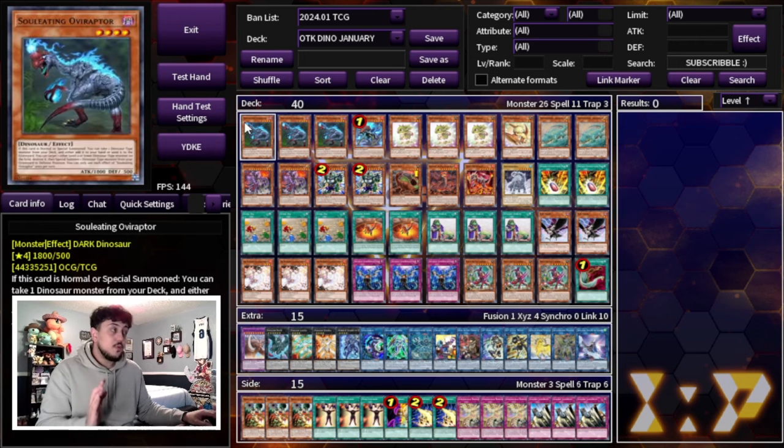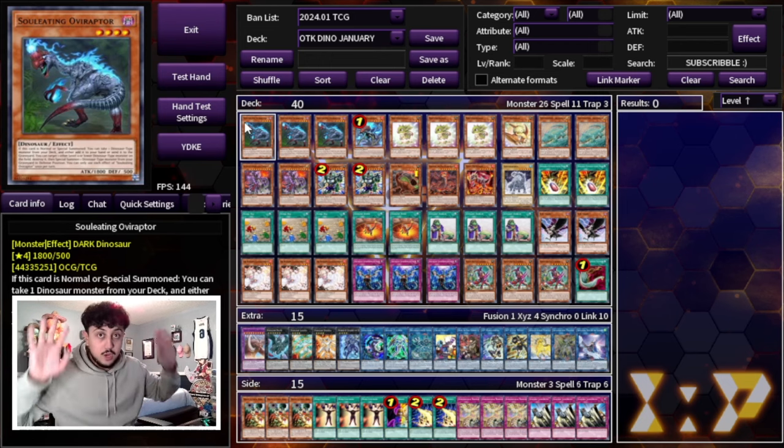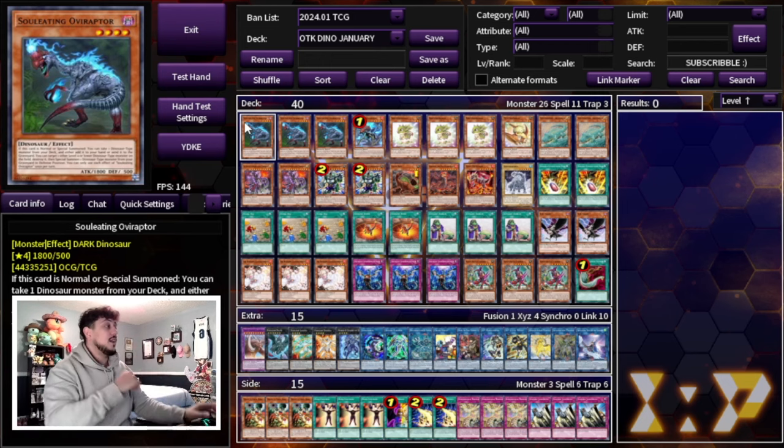That is Dino for the post-January 2024 banlist. We're not playing Lost World — it doesn't work in the OTK build. Going first, yes you want to play it; going second, don't play Lost World. With Upstart Goblin back at three, this deck is so consistent.